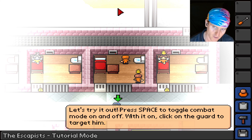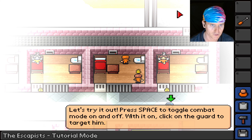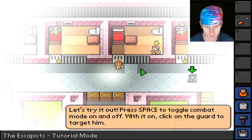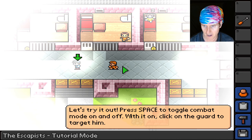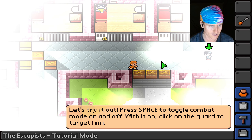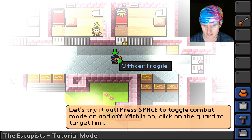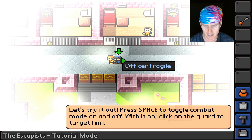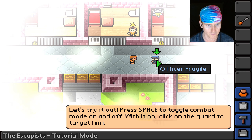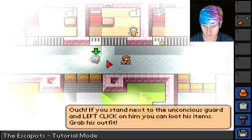The little arrow thing at the top of the screen is now red, which means attack mode. In non-attack mode I can just walk up to this guy and he lets me walk around. Why is the screen all cloudy? He doesn't mind if I just walk right past him. Target him — oh, there we go! Ouch!